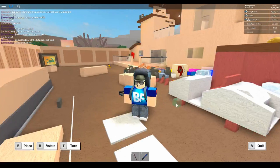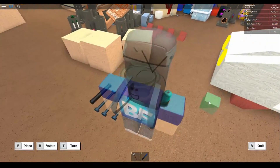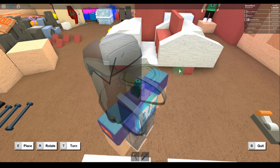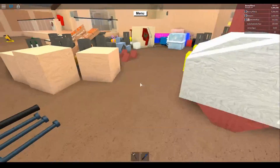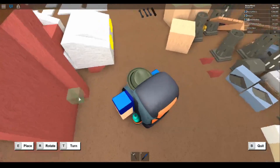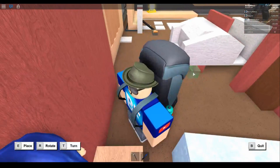Congratulations if you made it this far in the tutorial — you get a sticker! Now take the 1x1x1 wedges and start placing them one on each side of the little cubes you placed for the tires. On each tire, rotate it 180 degrees and place that on the opposite side. Do the same on the other three tires.